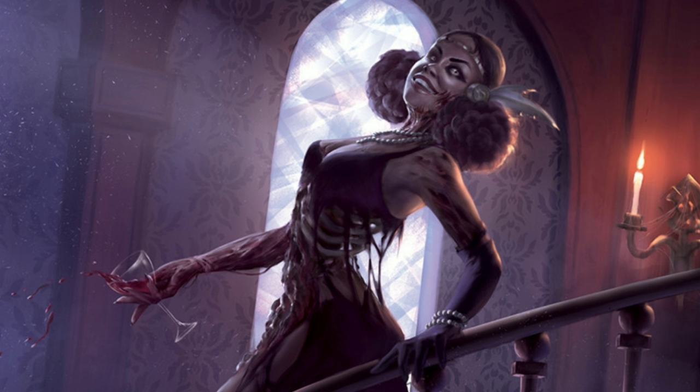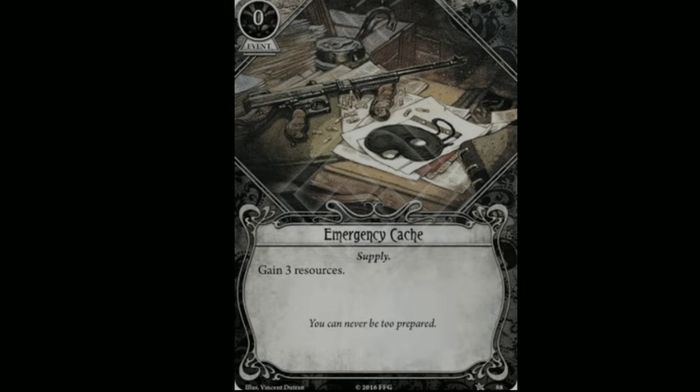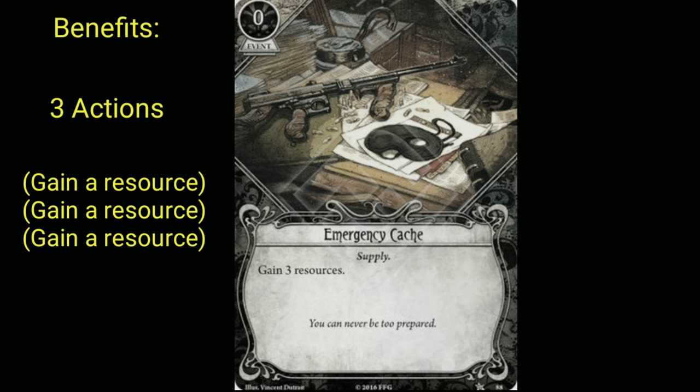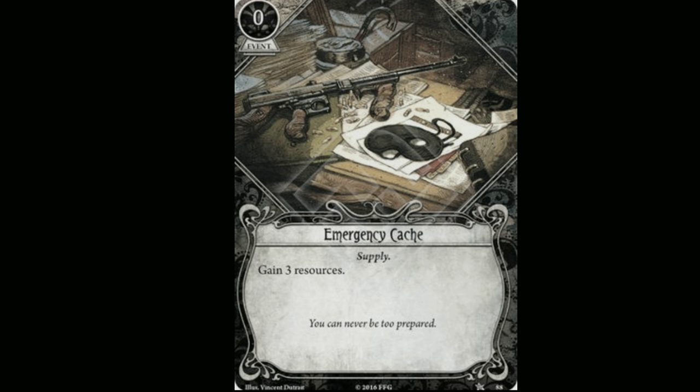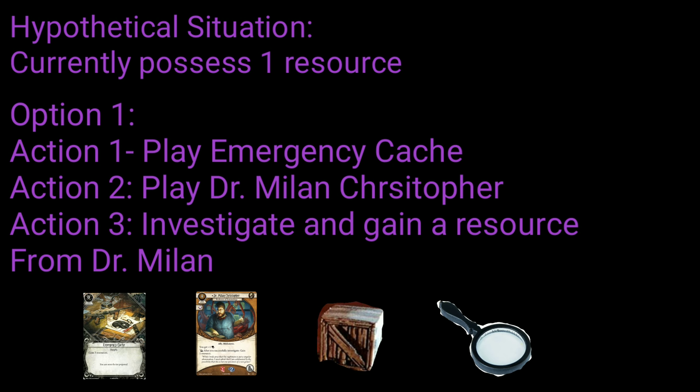Let's go back to our first example from the basics video, which I'll link above. Under normal circumstances, Emergency Cache equals gaining the benefits of what would normally be three actions — that would be three resources — for the cost of what would be two actions: an action and a card. By using Emergency Cache when you need exactly three resources to play a crucial card, you could save three actions or more, because you can play the card that costs three before the next mythos phase, which can be extremely unpredictable and affect the outcome of being able to play that card next round.